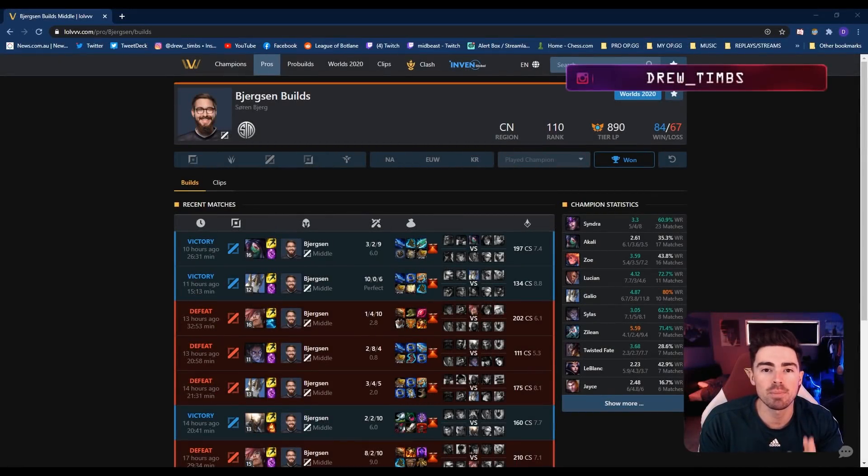In today's video, we're going to be breaking down Bjergsen's insane performance on the Chinese super server. Currently ranked 110 on this server — which is very competitive — he has about 900 LP and has been on a tear in the mid lane, pulling really high win rates on champions like Syndra, Lucian, Galio, and Silas. Today's review is going to be the Silas review.